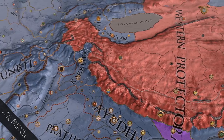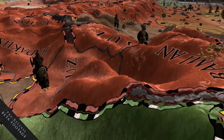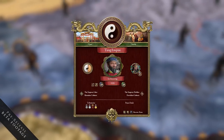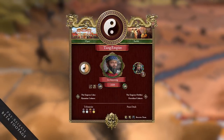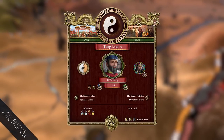The main feature of Jade Dragon is the ability to interact with China and the Chinese Emperor. There is a new screen where you can see what's going on in China, who is the current Emperor, what he or she likes or dislikes, the Emperor's current policy, and the status of China at the moment.